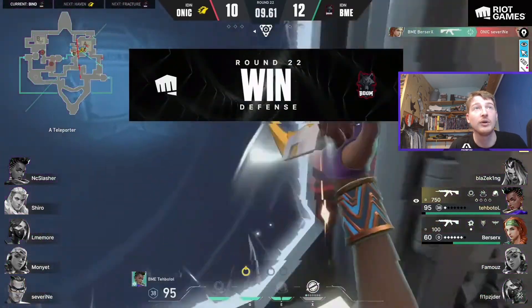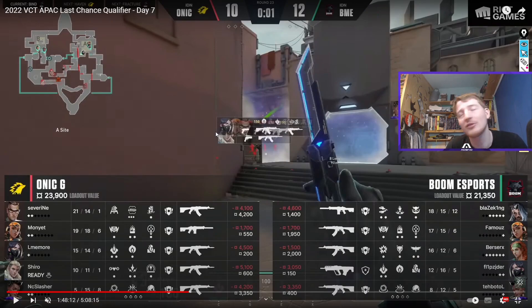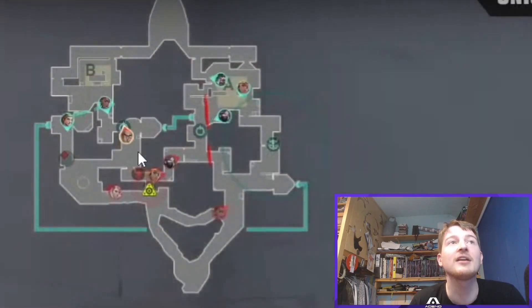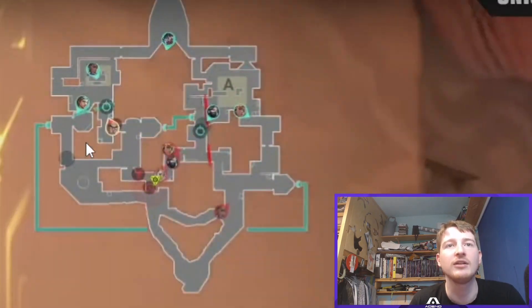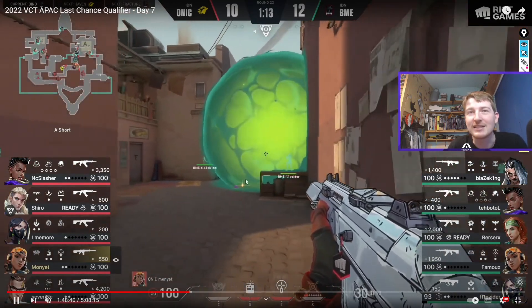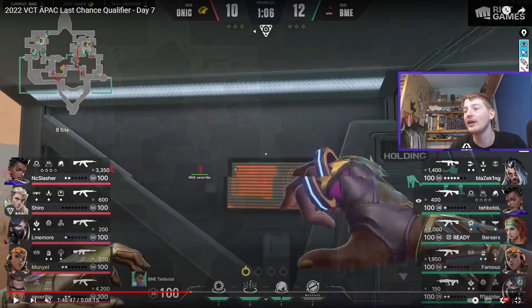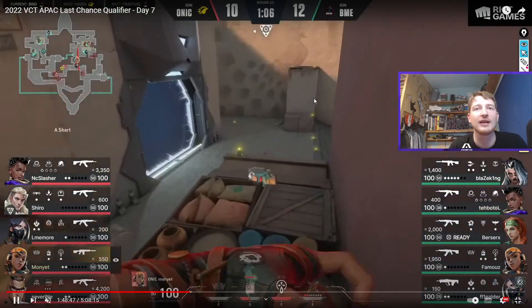Berserker manages to find the last kill and Boom win a pretty chaotic, weird round. Round 23 shows that sometimes timing just isn't on your side. Onyx come up with a pretty nice plan — getting the Chamber really deep, causing problems. Fade Haunt comes out early, the Boom Bot clears Hooker, and the Chamber gets really deep, just spamming shots in Hooker, jumping around trying to cause as much noise as possible to drag a rotate — which it actually does. The Fade comes across, so they get what they want. The Chamber TPs out. A nice idea: use the Chamber going crazy to drag the rotate.